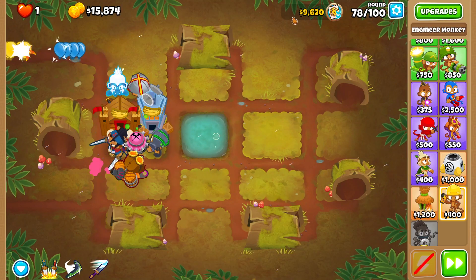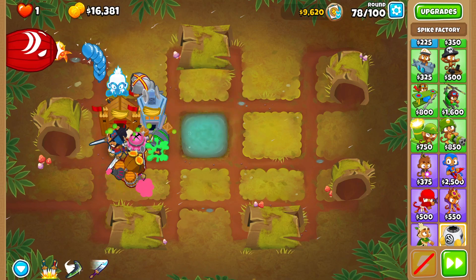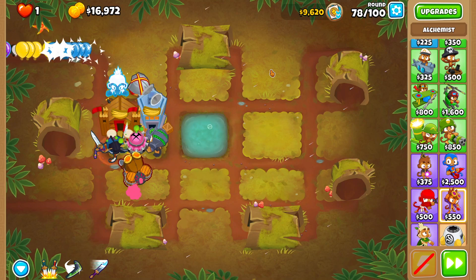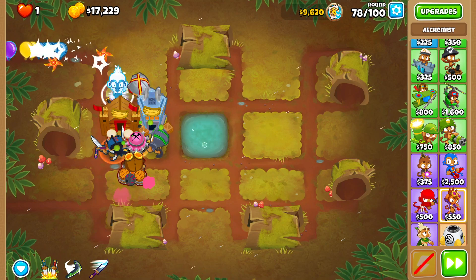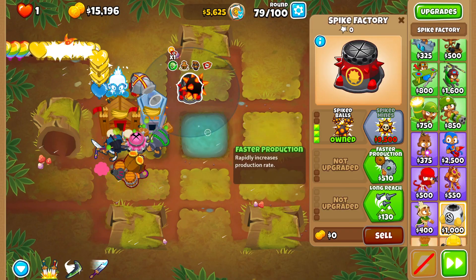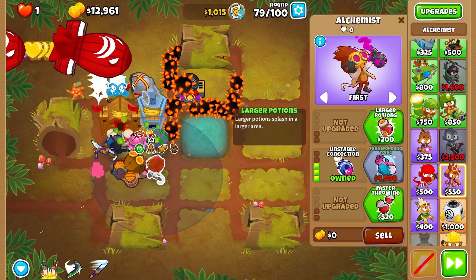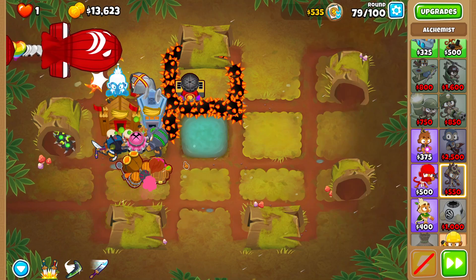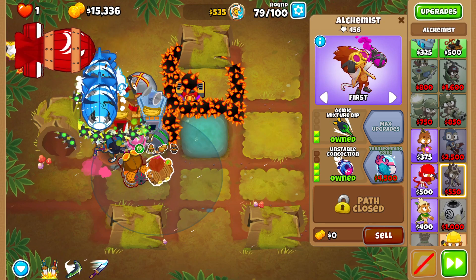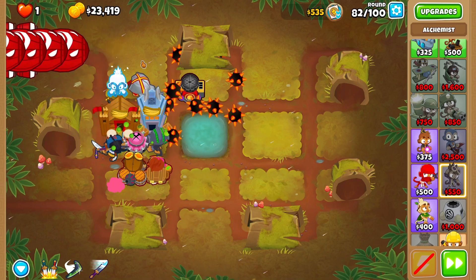Overclock would be $13,000 — we don't have enough money to spend on it. The Spike Factory top path is an option, but then I thought of Unstable Concoction — that would work really well. If we buy Unstable Concoction and Spike Balls we'd have just enough money. So first we'll grab Spike Balls with Faster Production and Even Faster Production, then Unstable Concoction with Larger Potions and Citric Mixture Dip. Our final combo: Spike Balls, Perma Charge, Unstable Concoction, and Stronger Stimulant.